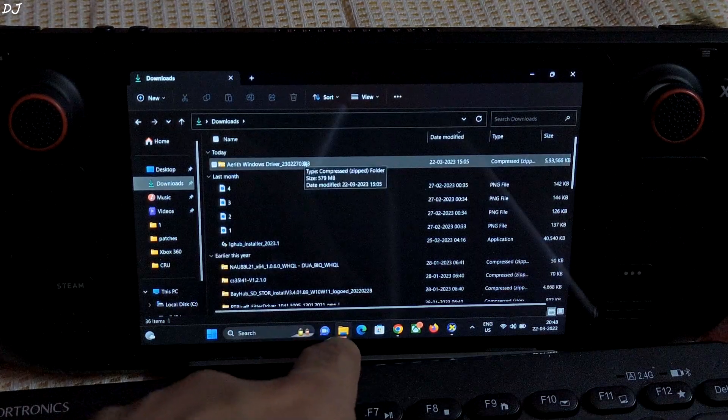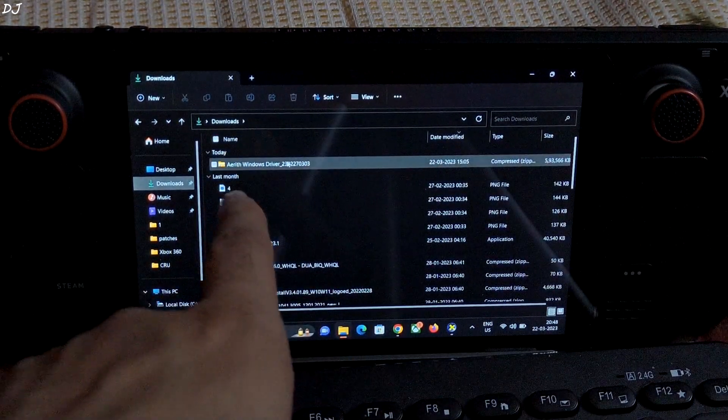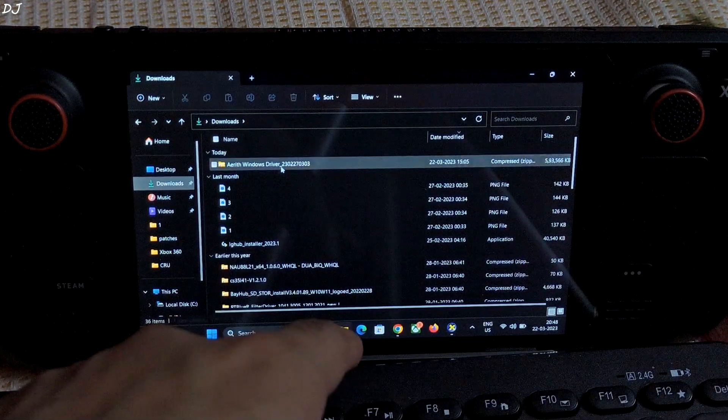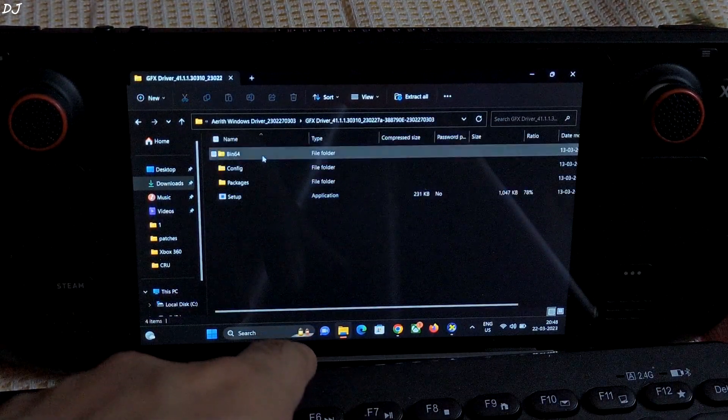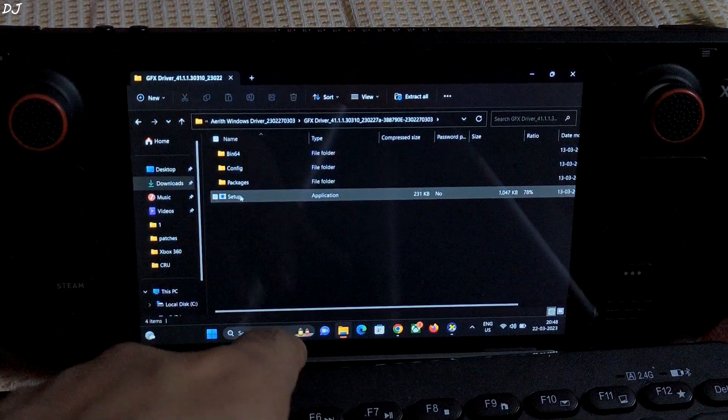Once the download is complete, open the downloads folder, then open the archive file. Inside the archive, open the AMD Windows driver folder and double-click to launch the setup.